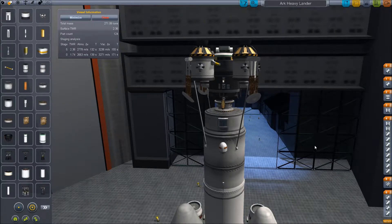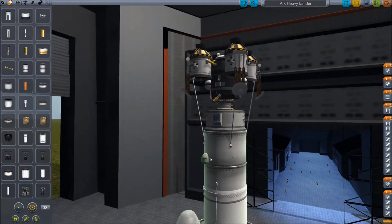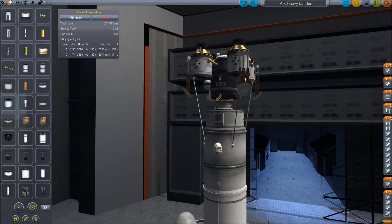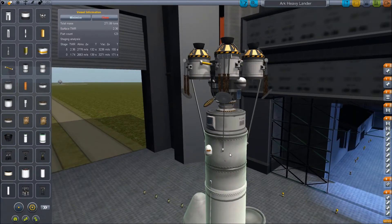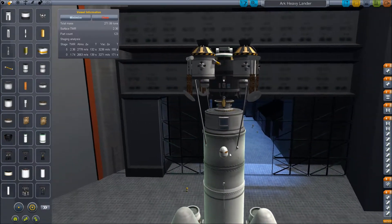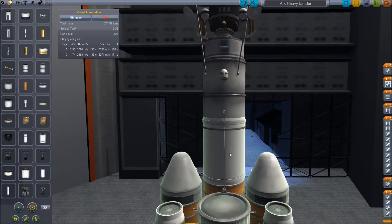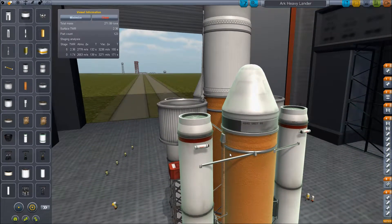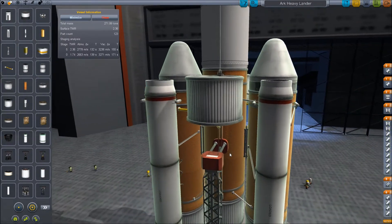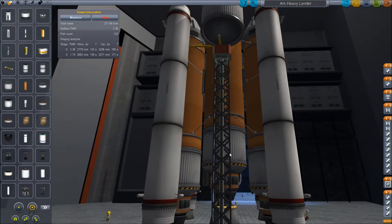We also have MechJeb — the ever controversial MechJeb. That's going to help us get into orbit and do a couple of things, such as orbital operations. Nothing really too cheaty. I just don't like to use MechJeb for cheaty reasons. It's a sandbox game, so you can't really cheat. I don't use MechJeb to play the game for me. At the bottom we just have a standard launcher stage. I find it works really well.